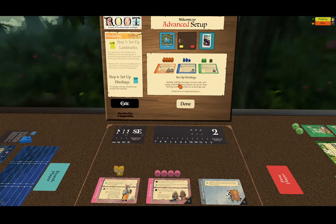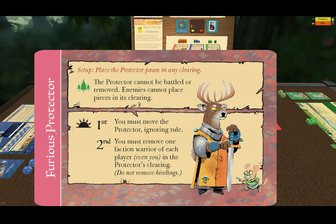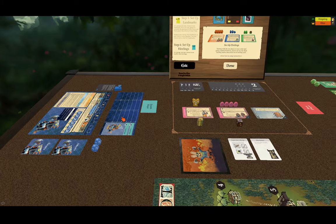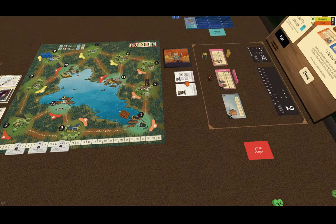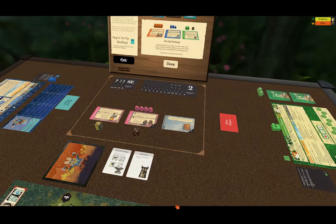According to the rules, starting with the last player in turn order and going counterclockwise, players set up one dealt hireling each as described on its hireling card — some have no setup instructions. Out of all of these, the Furious Protector is the only one with setup rules. Setup says: place the protector pawn in any clearing. We're going to look at the Electric Eerie to set them up. We can use the randomization cards, and seven is the first clearing, so I'm going to put this into the seventh clearing. And I'm done setting up the hirelings.